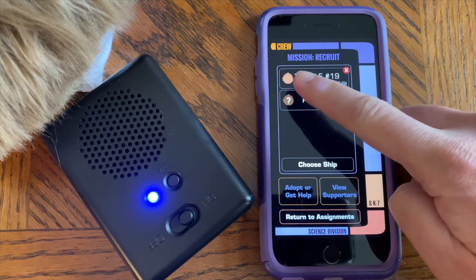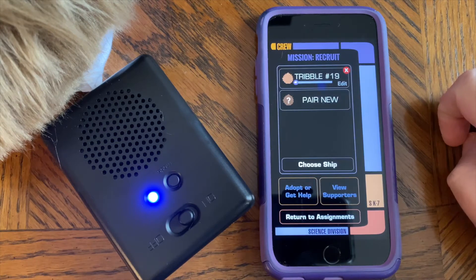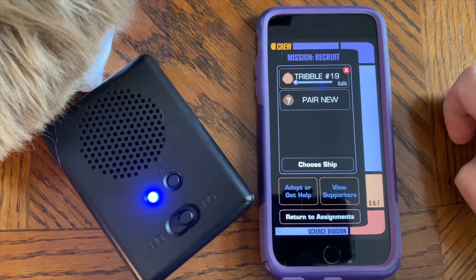From here you can change the volume using the slider. You can also change the name by tapping on it. If you need to delete the Tribble, you can press the red button.